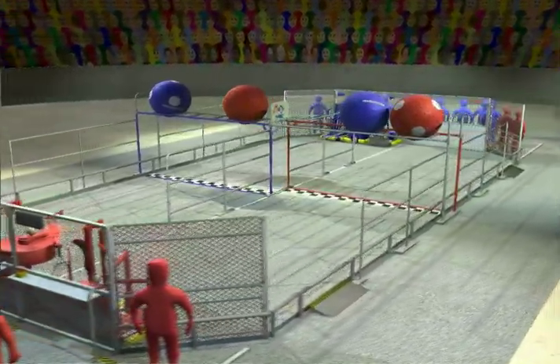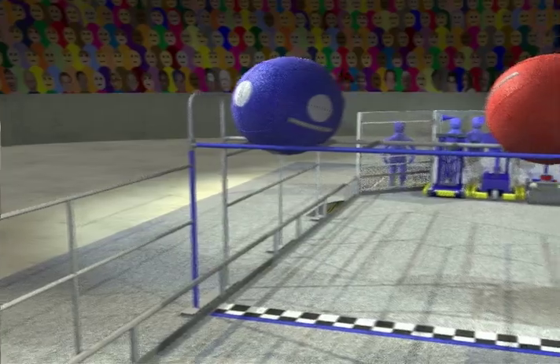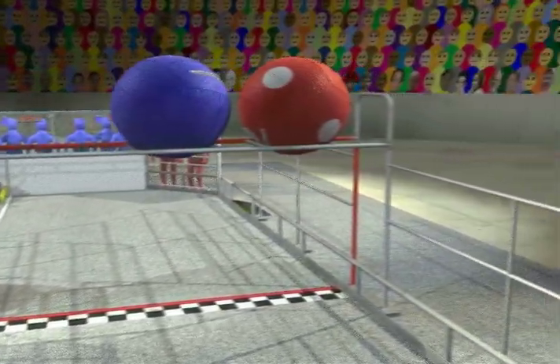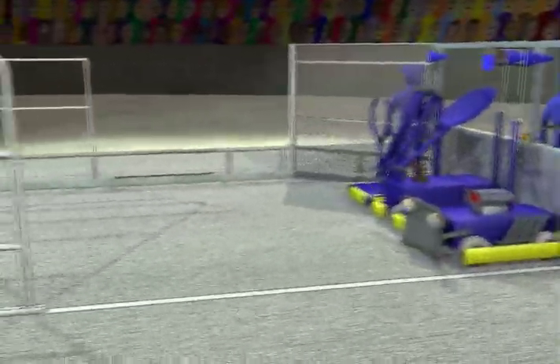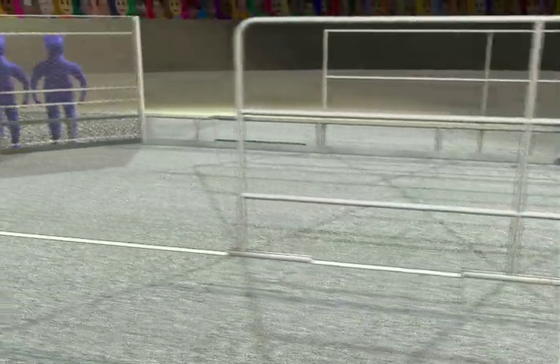Each team is composed of drivers, a coach, and a new position, the Robocoach. The center of the track is spanned by the overpass, which is six and a half feet above the floor. A six foot tall lane divider runs down the midline of the track. The two structures help define the finish lines on the red and the blue lanes of the track.